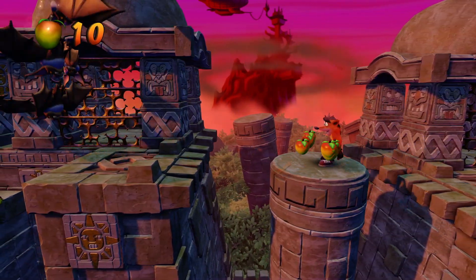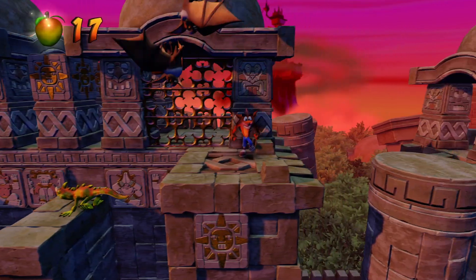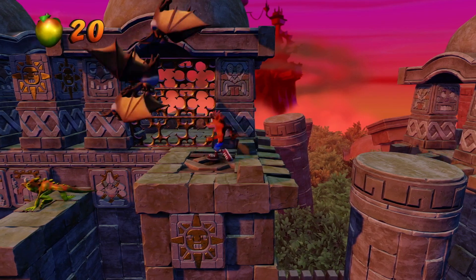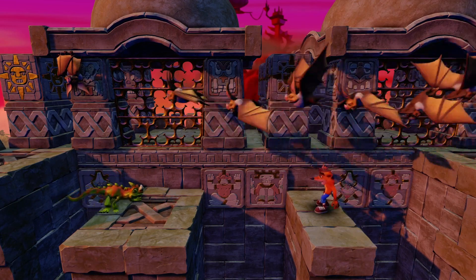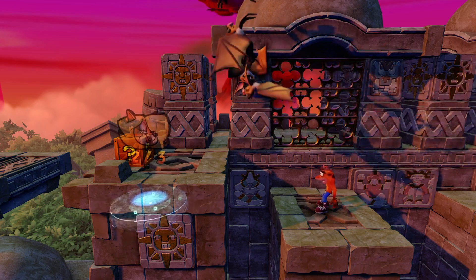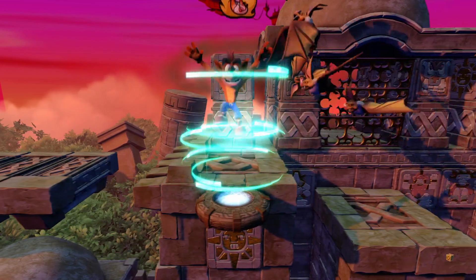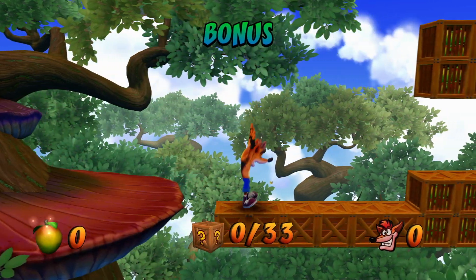We're going to jump onto this column here, knock that question mark box, and then we have some more bats. This time we have a couple of lizards in the same bat area, so just wait for the bats to fly through and then jump down and take out the lizard. Again, if you try to jump on that platform while the bats are flying, they will kill you or take away your shield mask. So this is the last cocoa box — you grab that one there and then hop in the extra level. This one is pretty tricky too.